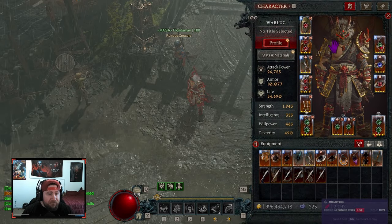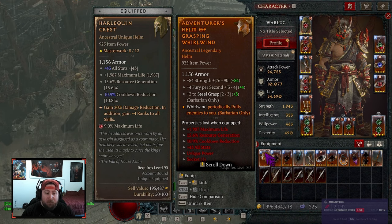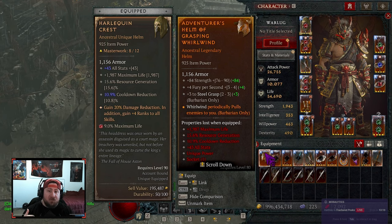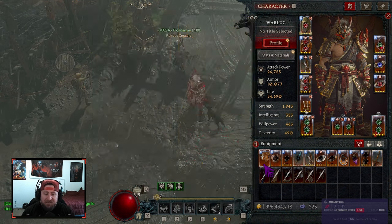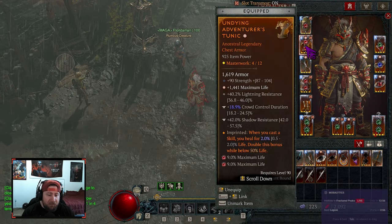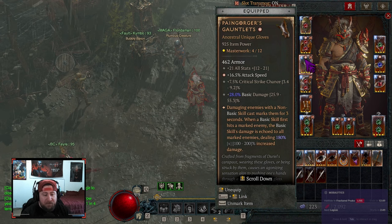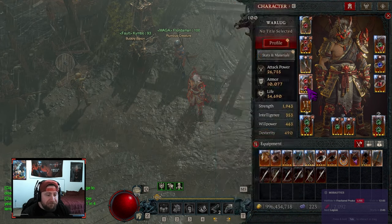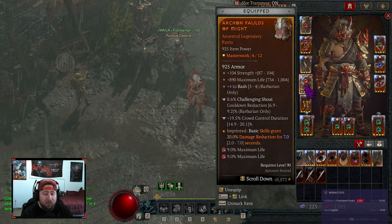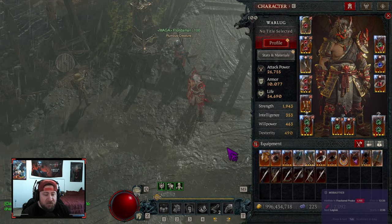Now let's get over to the gear. For the basic version — if you don't have Shako you can use a regular helmet and put on a damage reduction affix like damage reduction for each close enemy on the helmet. On the chest piece we have undying just to help stay alive. Pain gorgers is best-in-slot in the gloves for this build — more damage with basic skills and it echoes to help with AOE clearing. Might in the pants for 20% damage reduction since we use basic skills. Hectic in the boots helps reset cooldowns — every bash reduces them by two seconds.